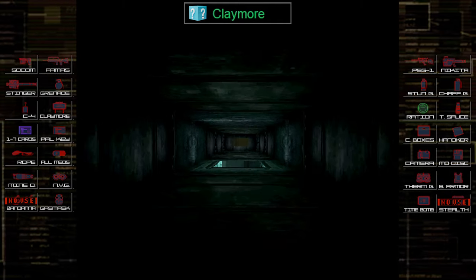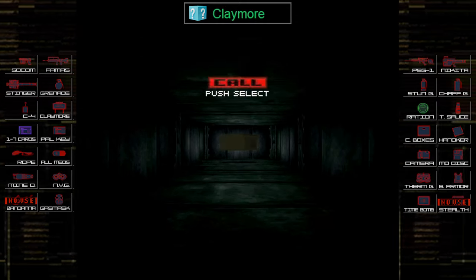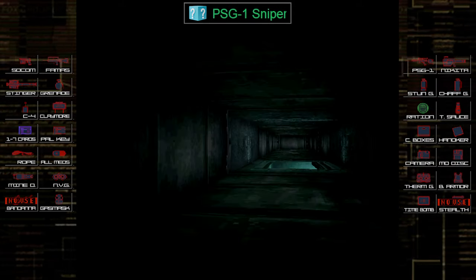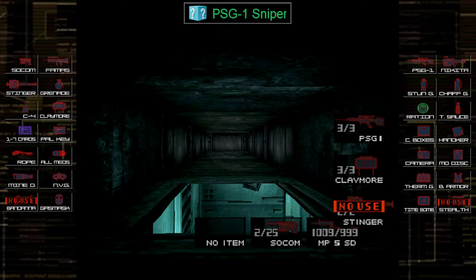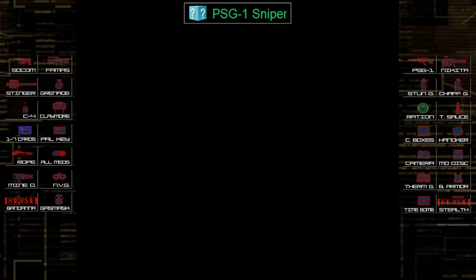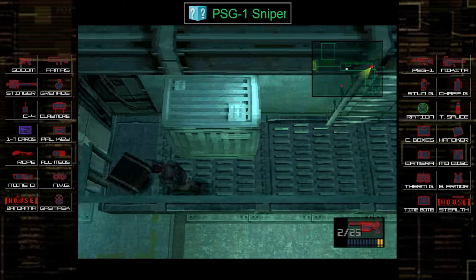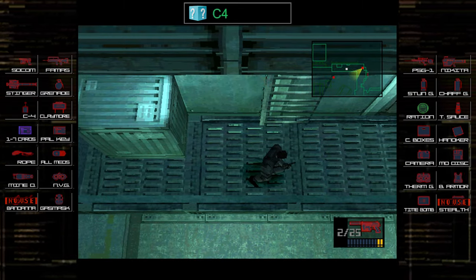There's always one or two items on the top floor before you have to take the elevator down. We got the PSG-1 — that's a sniper rifle. Keep in mind ammo and capacity are randomized too, so you may end up getting more ammo than the capacity can hold. Now we're out of the vent collecting this box, which ended up being some C4 — very handy. We're going to need that for the second floor basement coming up.